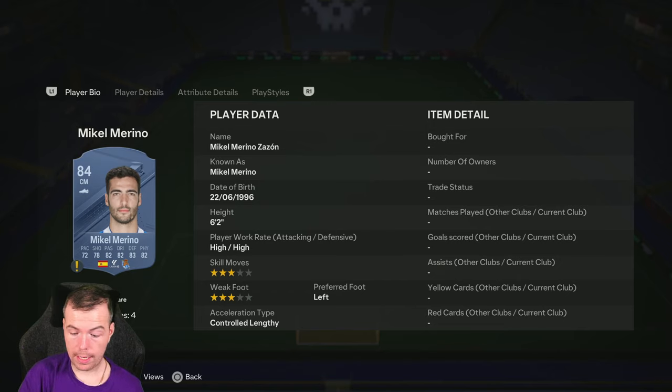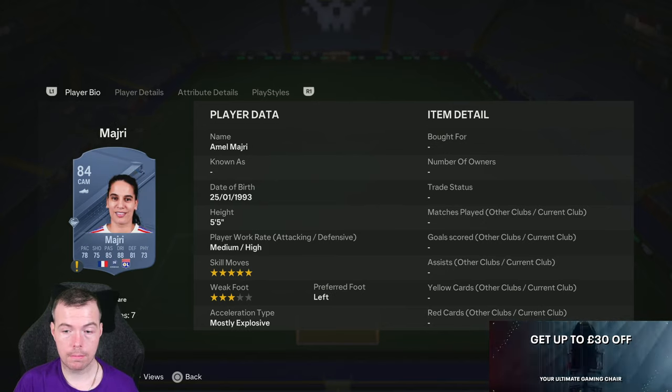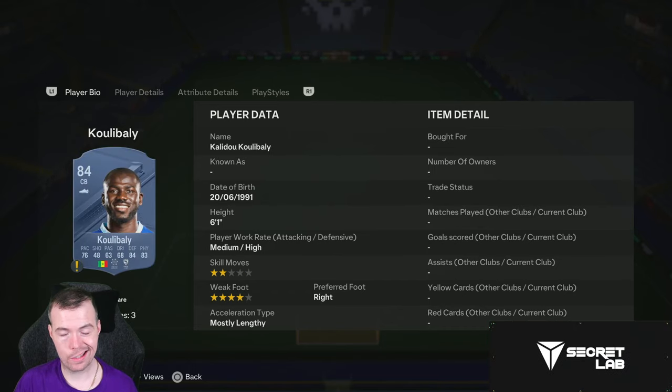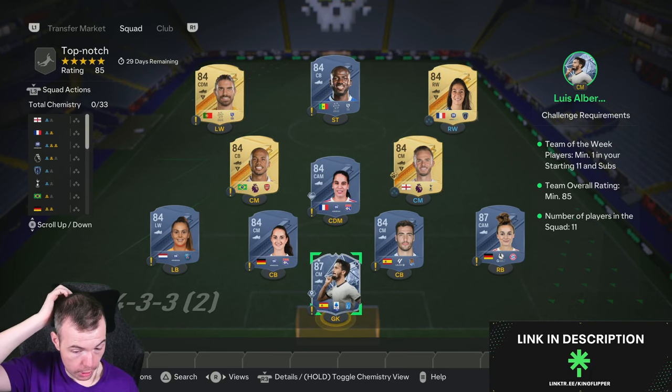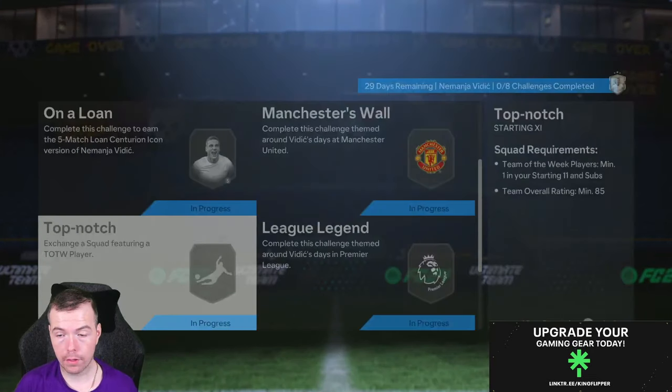It just depends on whichever one you need to buy — if you've got a normal 87 you can throw that in instead. But 3.3k for 84s, so you've got Moreno, the Brits, Martins, Madrid, Madison, Gabriel, Matteo and Kula Dati. You're looking around 78k, so between 75 and 80k to do an 85-rated with an in form for the Top Notch. You get a Prime Mixed players pack which is a 20k reward.